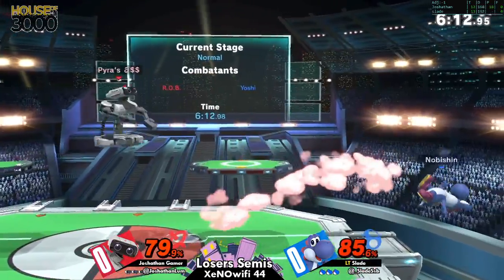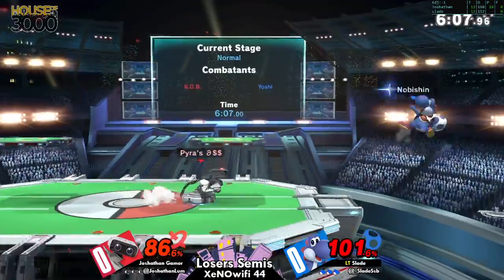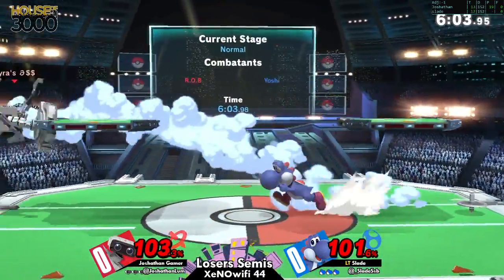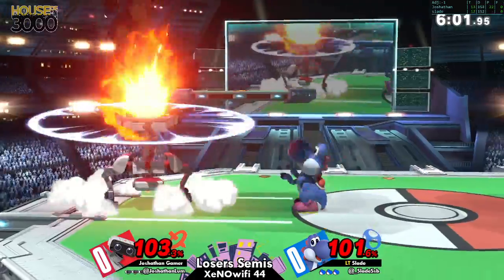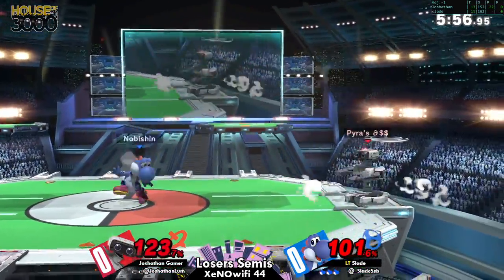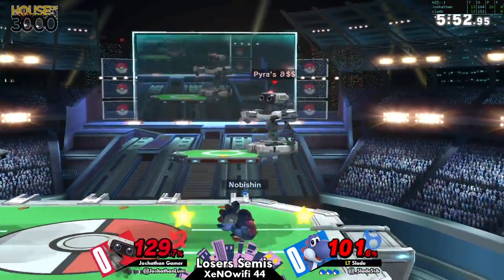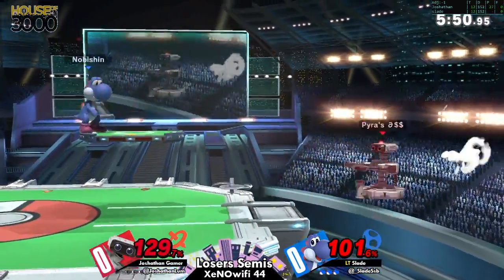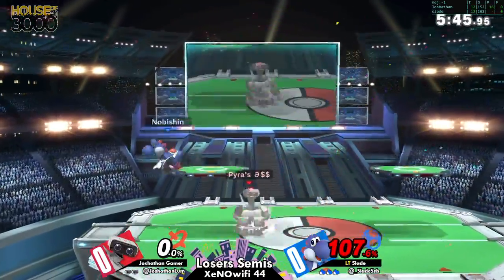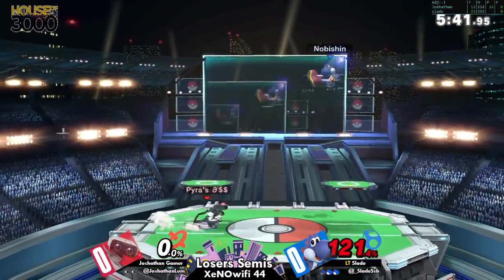I honestly think this matchup is very doable, very solid for Yoshi. Getting kills can kind of be tricky, but Yoshi can mess with ROB off stage. He's not that scared to go out there — for instance if ROB tries to up air, Yoshi just armors through it. Armor is a big part of this matchup. And fantastic read on the roll, all this pressure really paying off.